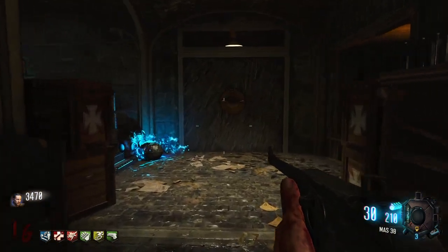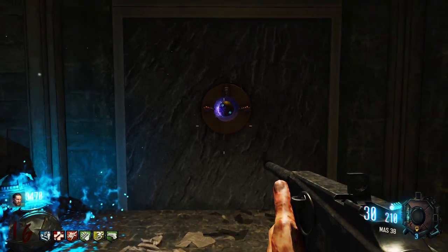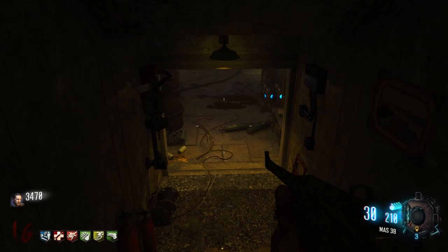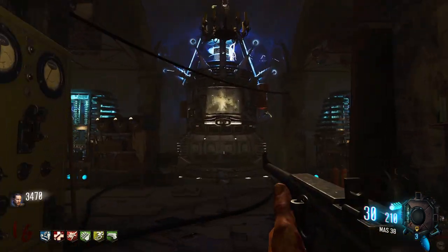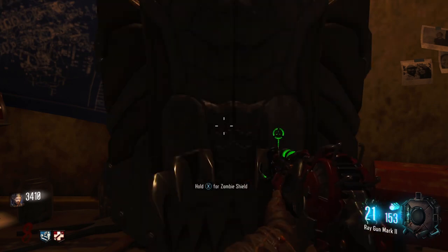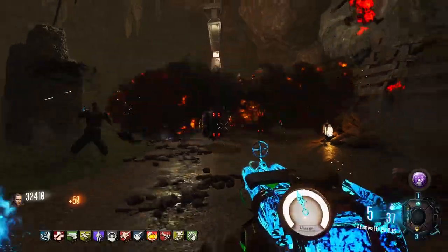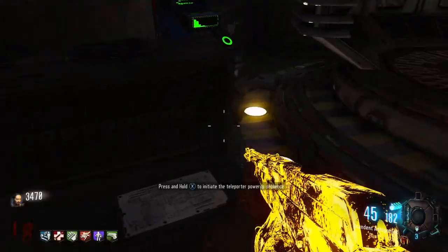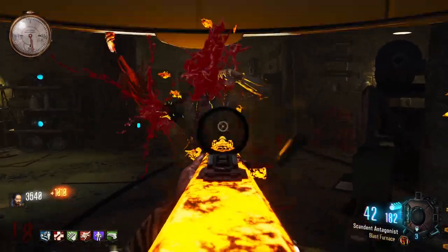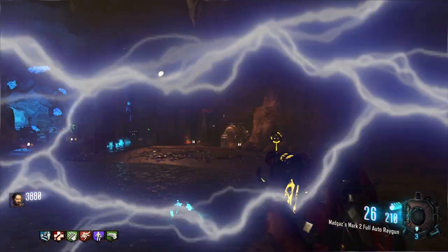Once you have completed all three rituals, place the key into the wall next to the Pack-a-Punch machine in the room with Jug. Placing the summoning key in the wall will cause the wall to lower, revealing the room with the teleporter. This teleporter will take you to the boss battle. Before you go, you may want to build the shield and Pack-a-Punch — you can find the link for that video once it's done in the description. Once you are ready, interact with the machine to the left of the teleporter. This will start a 30-second countdown. You'll need to be inside the teleporter by the end of the countdown to be taken to the boss fight.